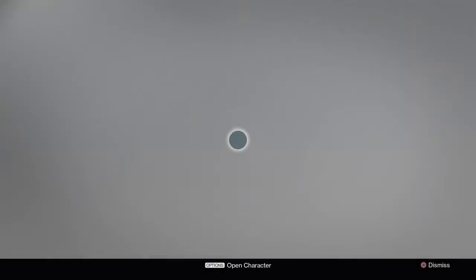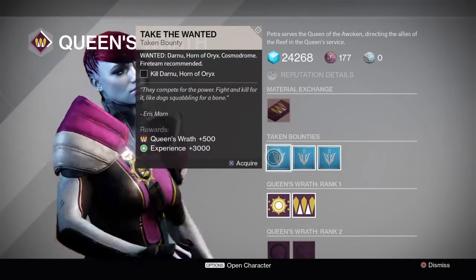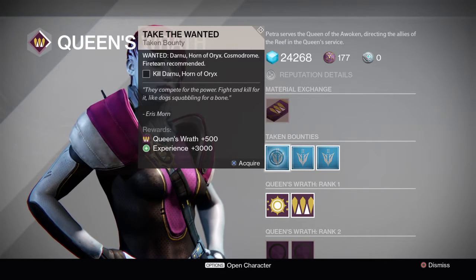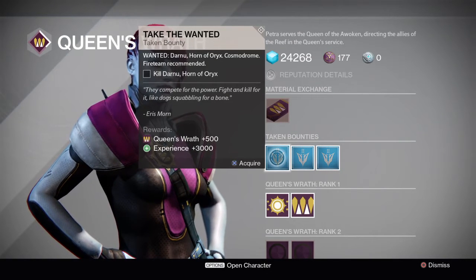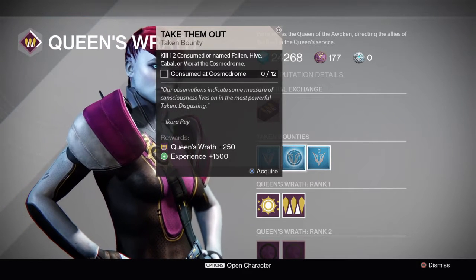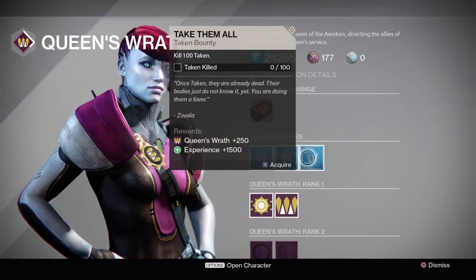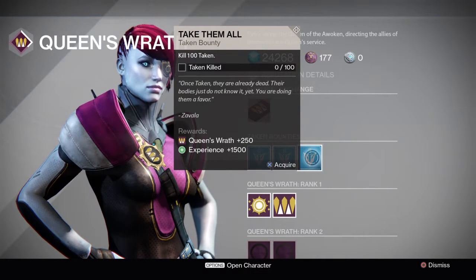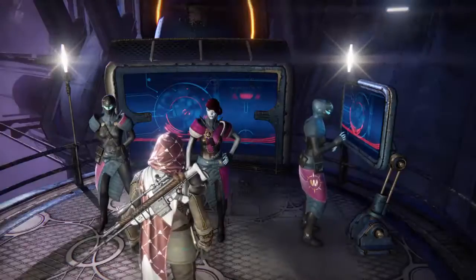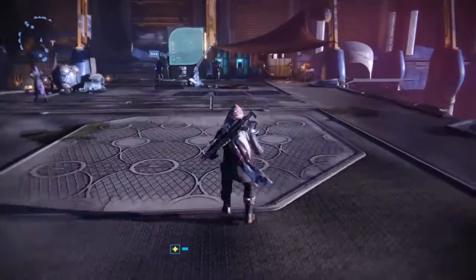Moving on to Petra Venge. For the three Taken bounties this week, you have to kill Darnu, Horn of Oryx — this is out in the Cosmodrome. Next, you need to kill 12 consumed named Fallen, Hive, Cabal, or Vex in the Cosmodrome. And lastly, go out and kill 100 Taken, which can be done anywhere. So you can get all these bounties done in the Cosmodrome this week — just head out to patrol and get those bounties done.